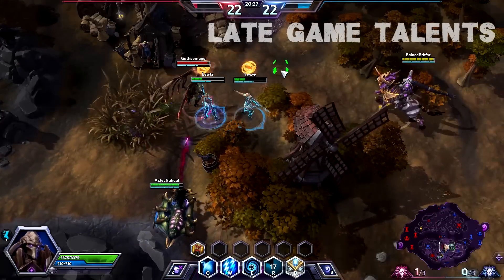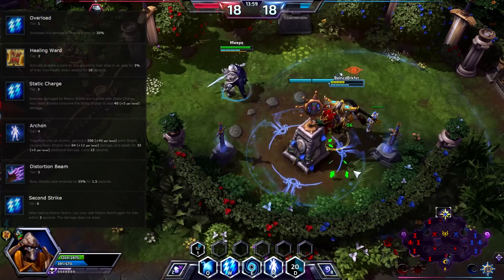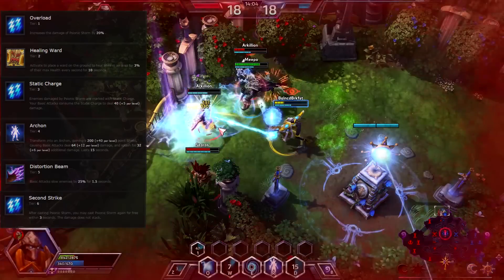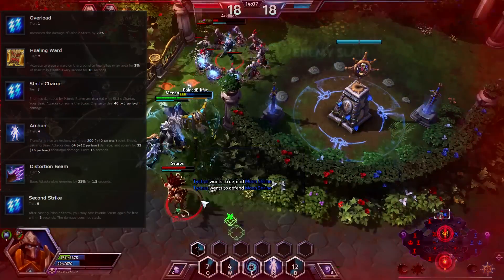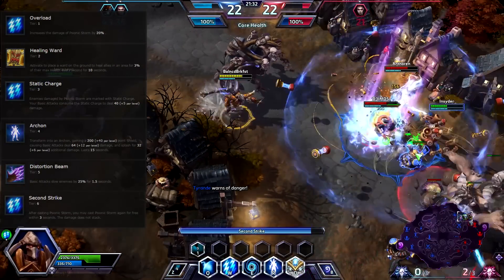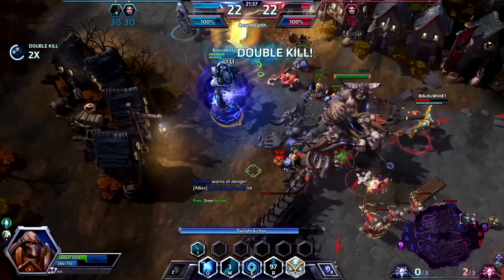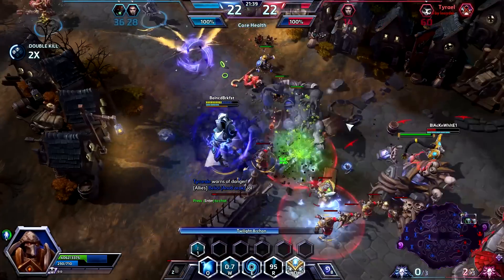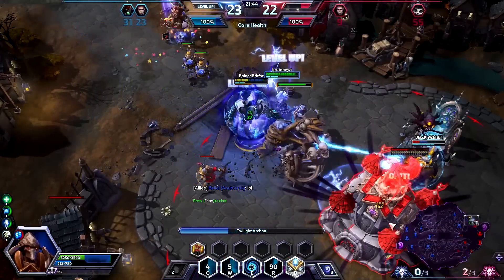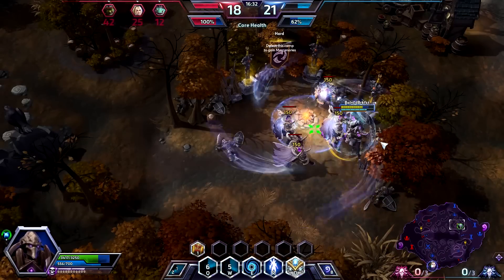Now onto late-game talents. At level 16, get Second Strike. This ability synergizes well with all your other upgrades to Psionic Storm because it allows you to cast a second storm for free right after you use Psionic Storm. Although the damage doesn't stack between the two storms, you can cast the second storm right as the first one is ending and double the duration and therefore the damage of the storm. This is a significant damage increase and allows you to cover team fights or minion waves in storms and melt enemy fortifications. Having two storms will also allow you to solo knights and giant mercenary camps a lot quicker.